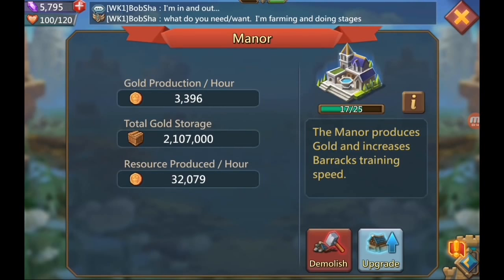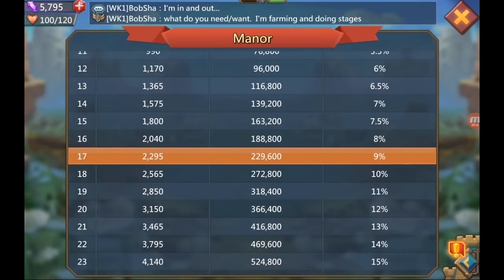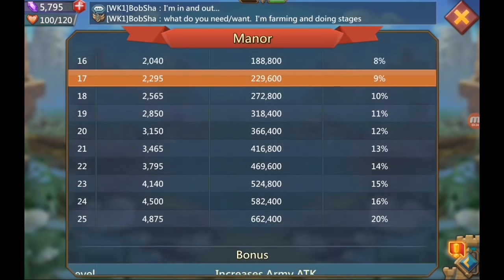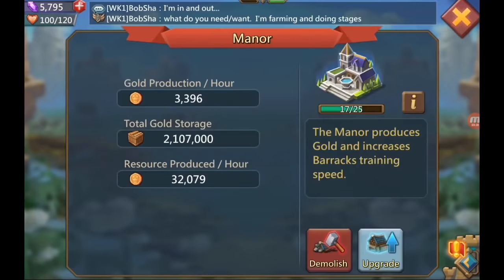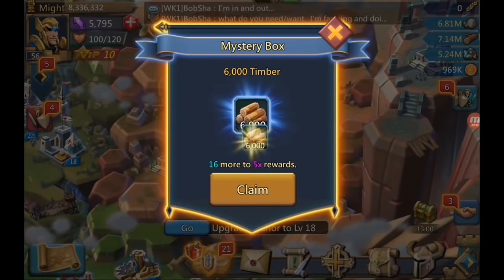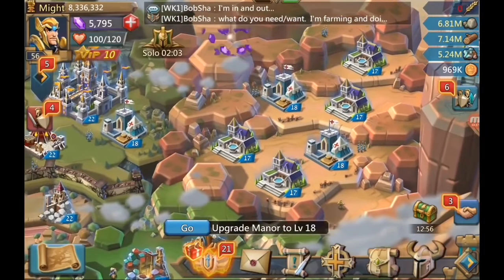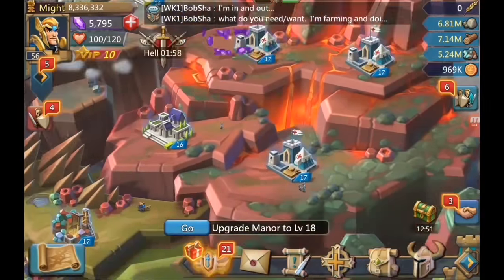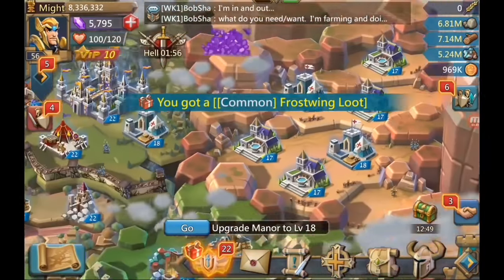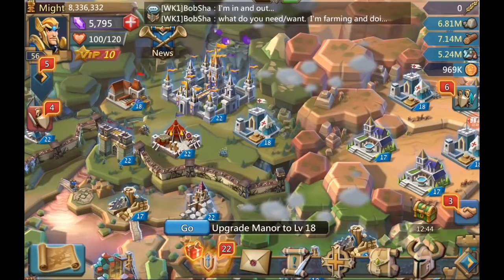The manor is really important because it produces gold and increases your training speed for troops — the higher it is, the more training speed you get. That's why I recommend filling your city with manors and hospitals. You can see I have a bunch of manors to increase my training speed, because when I get to tier four it's going to take a super long time to train troops.